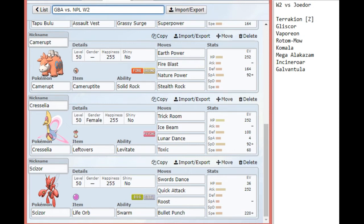Last up is Scizor with Swords Dance, Quick Attack, Roost, and Bullet Punch. Shoutouts to Monatoui for the team prep ideas there, because I was struggling with the type of set I could bring that wouldn't be walled by one Pokémon or another. He suggested Quick Attack, so that way I could go with the Swords Dance but not be walled by Gliscor, and at the same token I could chip away at the Rotom Mow or the Incineroar as well, and it even gave me a priority move to hit the Galvantula harder too.